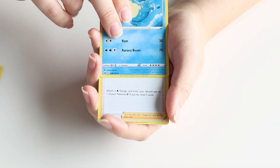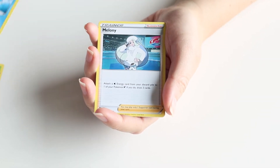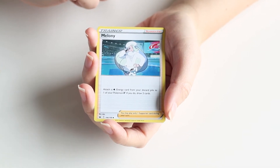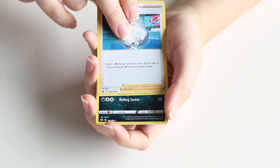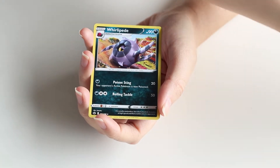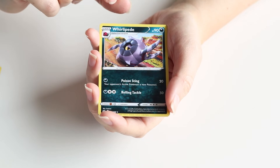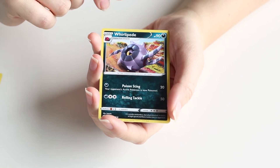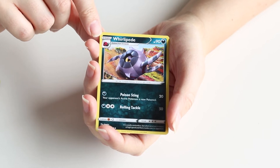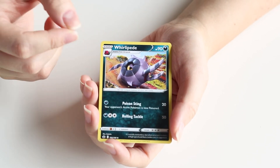Our second-to-last card of the pack is a Trainer card — it's Melony, Ice-type Gym Leader from Gen 8, version exclusive to Shield actually. And the last card is Dark-type — it's Whirlipede! I actually really like Whirlipede. I kind of discovered this Pokémon without really knowing much about it when I first played Black 2, and honestly kind of fell in love with the entire line. So we're one third of the way through completing that line.